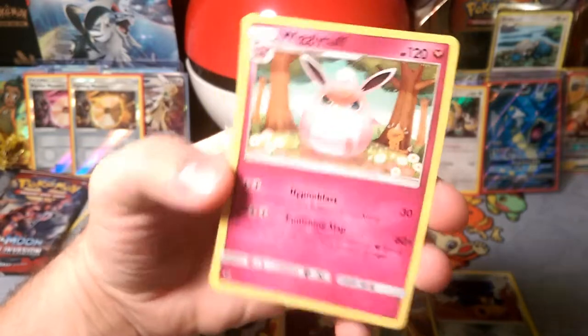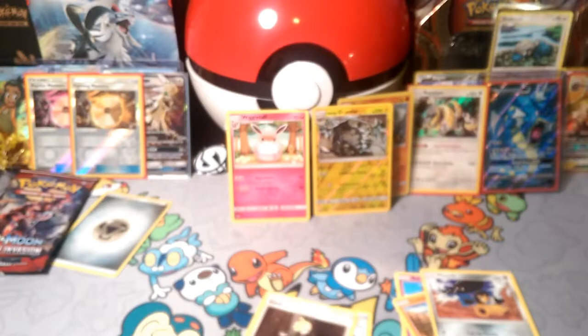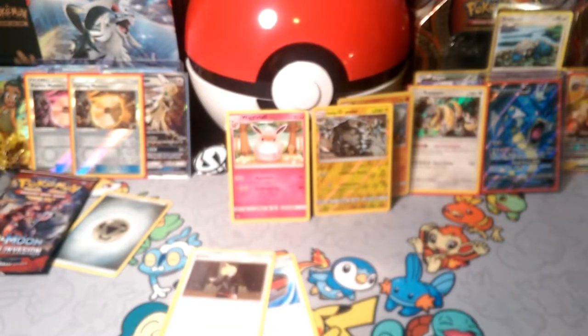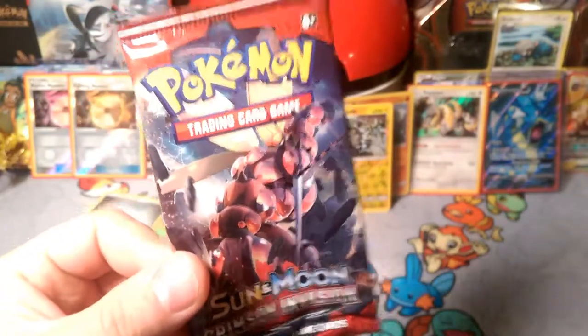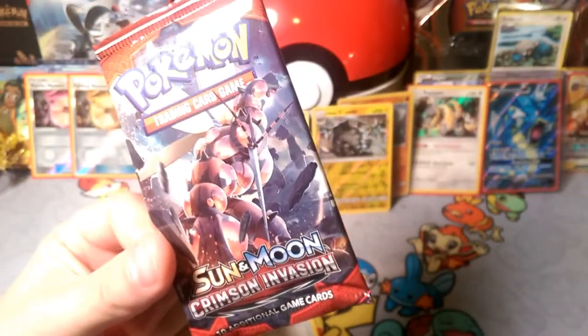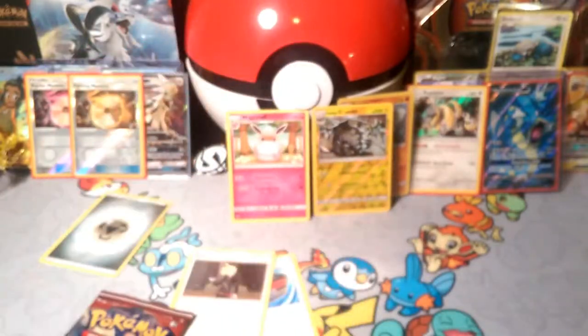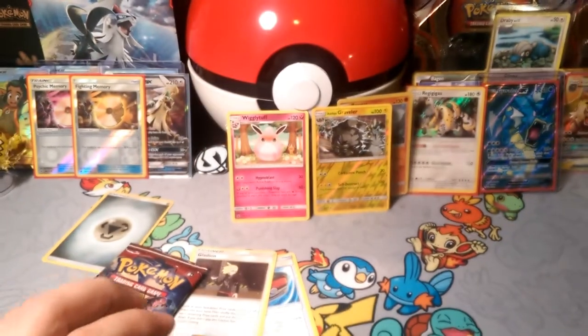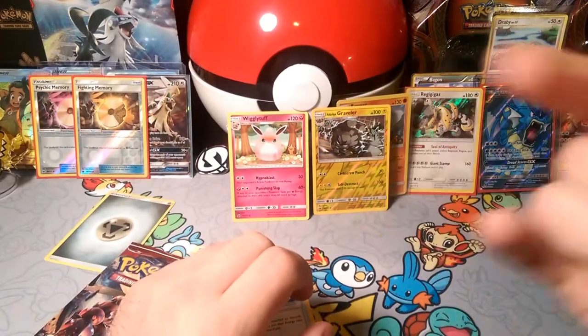Our rare is a Wigglytuff, so nothing too hot today except the Alolan Graveler reverse and a good Gladion as well. Tune in tomorrow for another Pack-a-Day of Crimson Invasion — it's going to be the invasion all week long. This has been DapperDrabby, I will bid you guys Alola, and I hope to see you on the next video. Bye bye now!